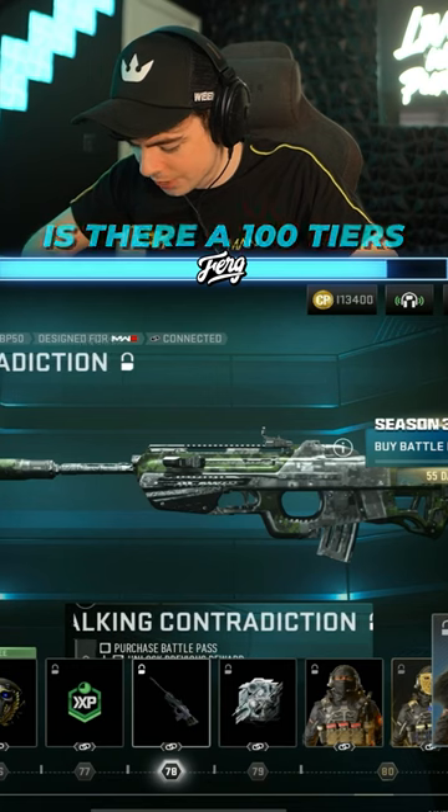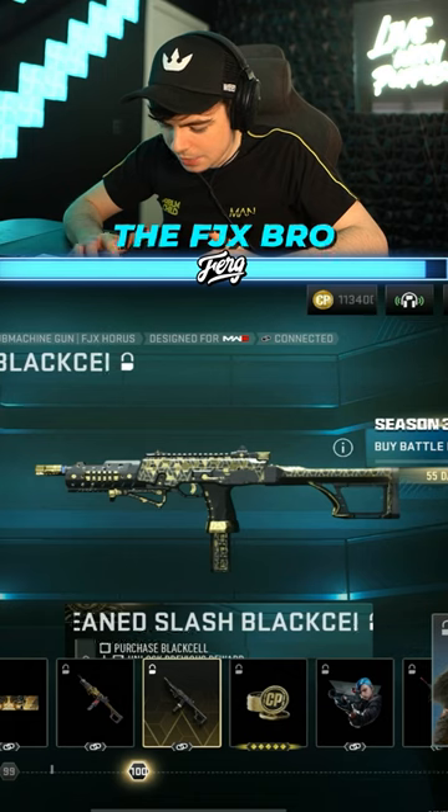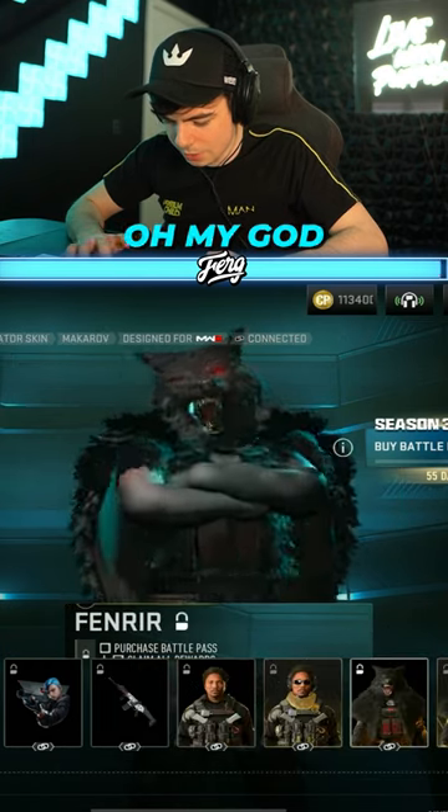We got that Sealed Fiat Black Cell. Oh wait, there's car skins — that's pretty awesome. EP51. How many are there? A hundred tiers in this battle pass. Black Cell bro, bling slash Black Cell FJX bro. I want that wolf skin, oh my god.